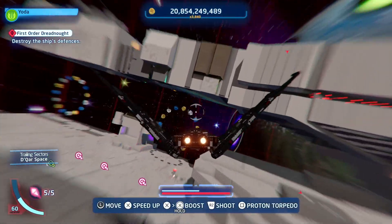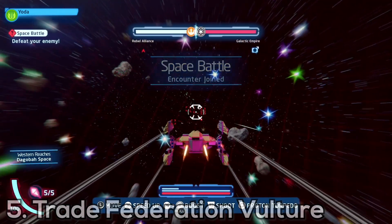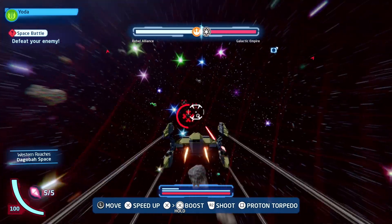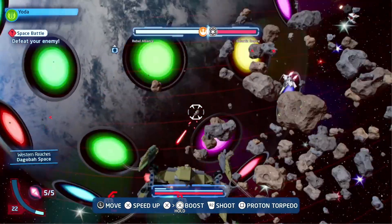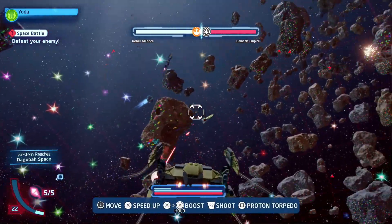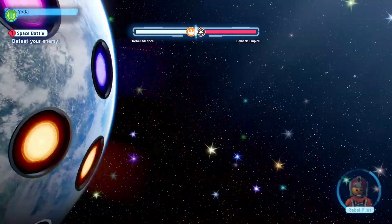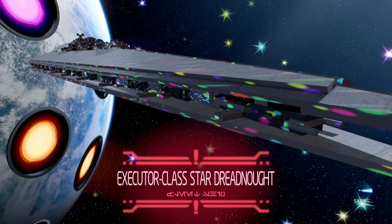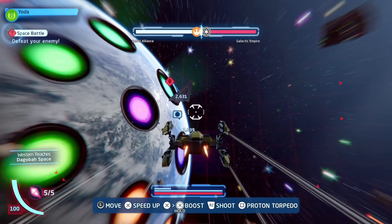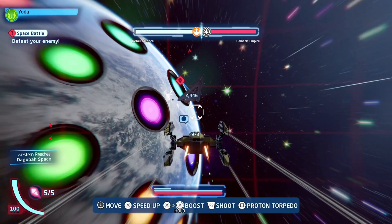For spot number 5, this is going toward the Trade Federation Vulture Droid. This ship isn't the most visually impressive — it's just a simple Vulture Droid. But what I love about it is, first, it's a pretty fast ship, and second, it's an absolute beast when it comes to DPS. Like Kylo Ren's Command Shuttle, this ship can absolutely destroy capital ships in this game. The DPS makes it a really solid ship, and I can definitely see myself using it more than others previously on this list.